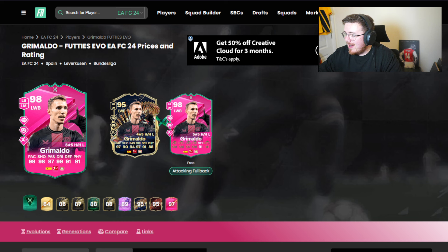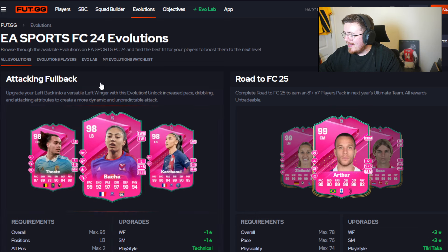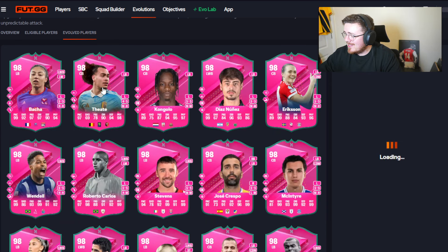The standouts for me are probably Ashley Cole and Grimaldo - looking fantastic. Apart from that, a few decent options. Let's head to foot.gg and have a browse in the evolved player section to see if we catch any crazy chains.